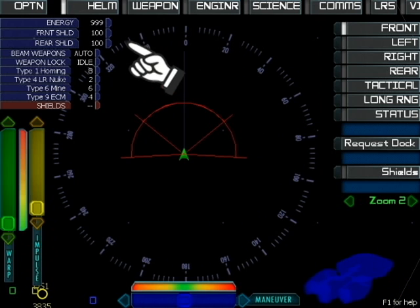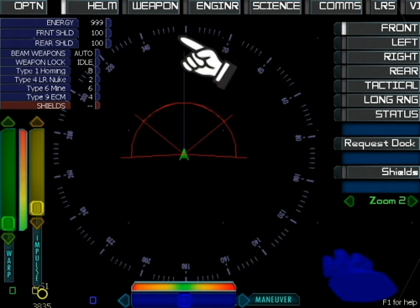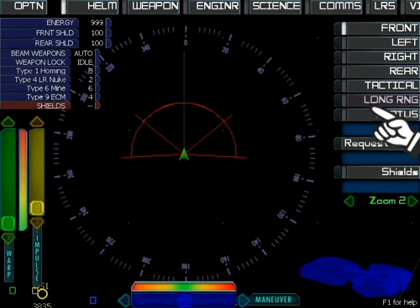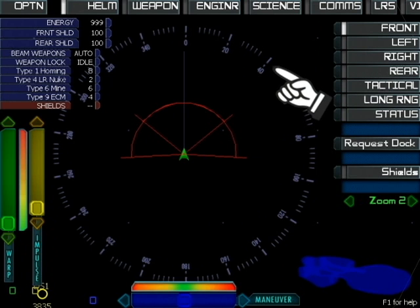This is the helm console. Here you see a readout of the basic information of the ship. Over on the right, these buttons control the main screen. The helm and weapons consoles can control what the main screen is showing to you and your crew.